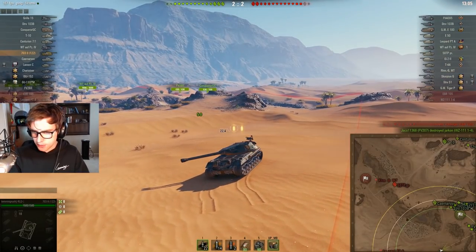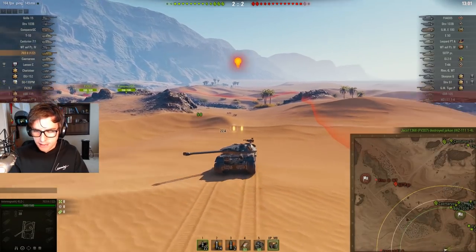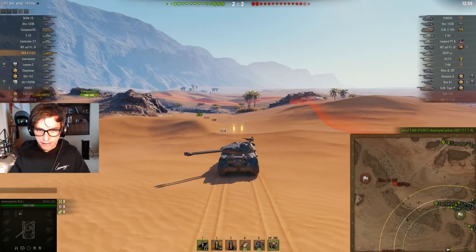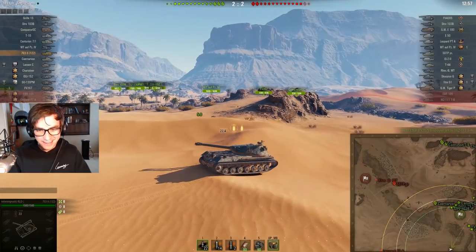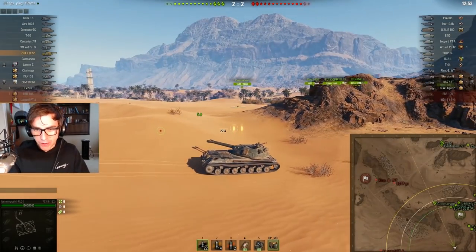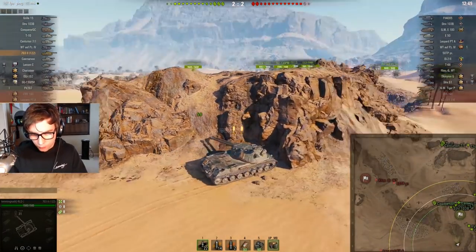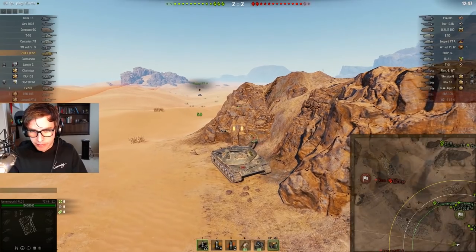I don't think this position is going to last, so I'm going to fall back. This team is awful. I have to fall all the way back and get as safe as I possibly can. I don't have the view range to play this side of the map alone — I kind of need someone to scout for me, and there's no one.